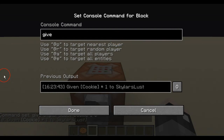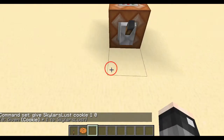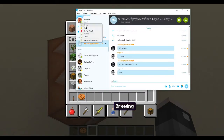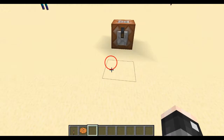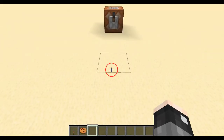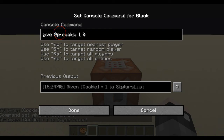You have @p, @r, @a, and @e. @p will be the nearest player. So if there's no one around and you click it using @p, you will get it. But if someone else is closer when you click it, they get it instead. @p is good for single player maps usually.